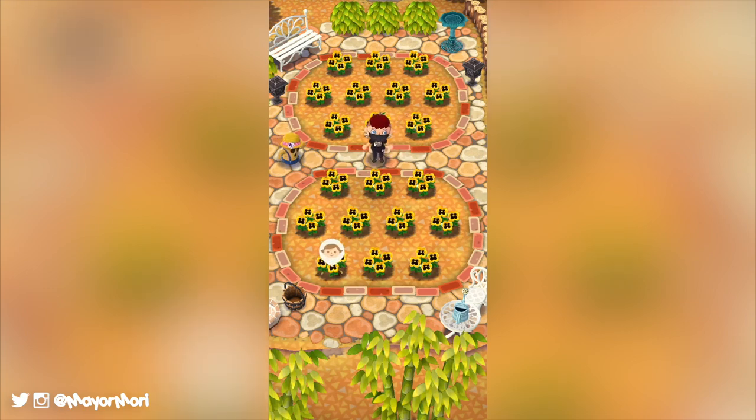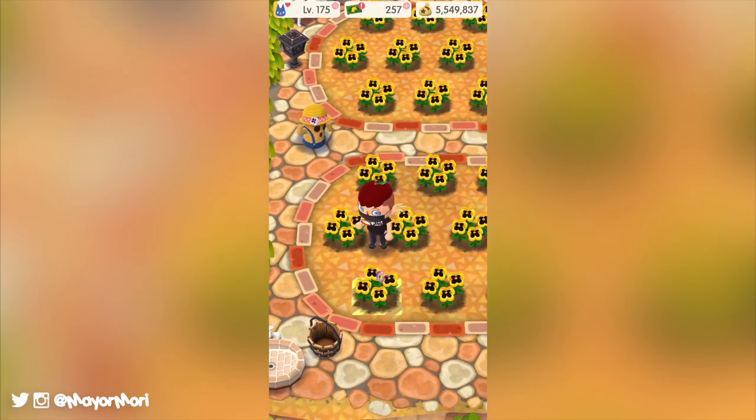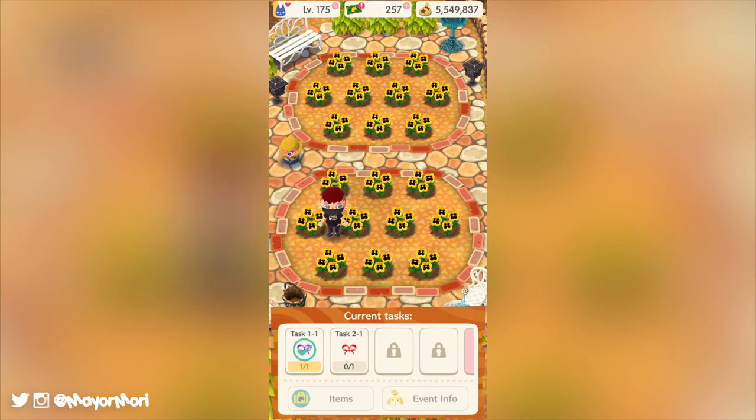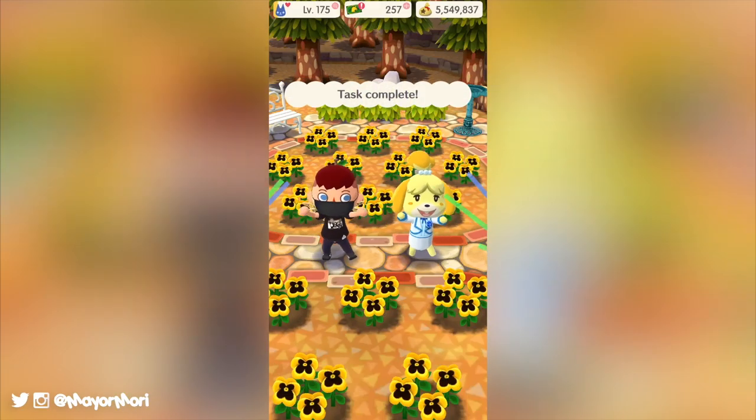Animal Crossing Pocket Camp has now been out for two years depending on what region you're in, and we'll celebrate its worldwide two year anniversary later this month. It's absolutely crazy to think this game has been out for so long — it seems like only a couple of months ago we were waiting for any news on the game. Fortunately, for those of us still playing on a regular basis, the in-game two-year anniversary celebration event has just begun.